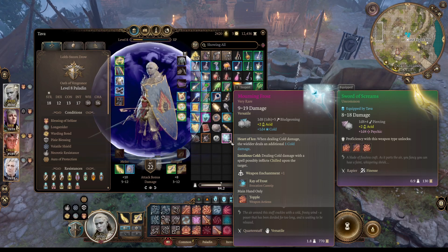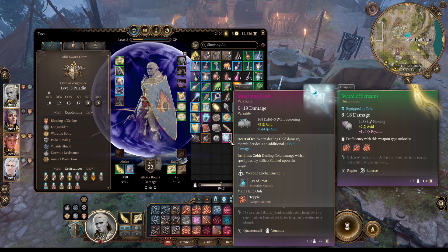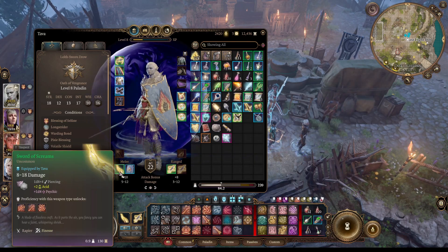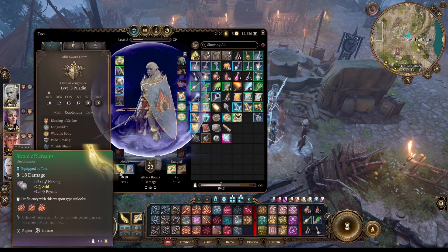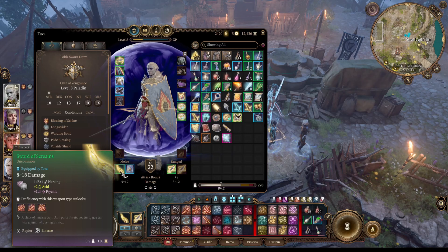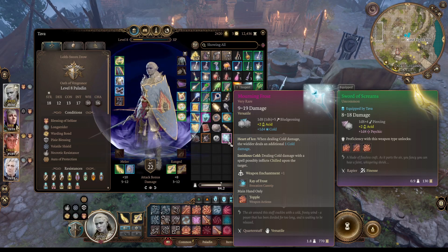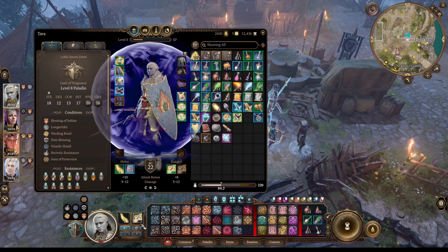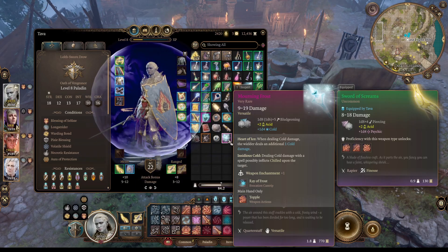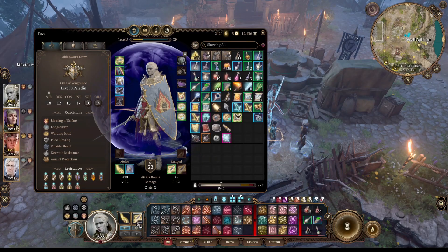Oh, it's dealing cold damage with a spell. So we'd have to hit somebody with Ray of Frost first, and then hit them with this. This deals the additional 1D4 psychic. Tava wouldn't be casting this Evocation cantrip. In the rare case where she's using a ranged attack — 5 to 14 — versus at level 8 it would be 2D8, so 2 to 16.